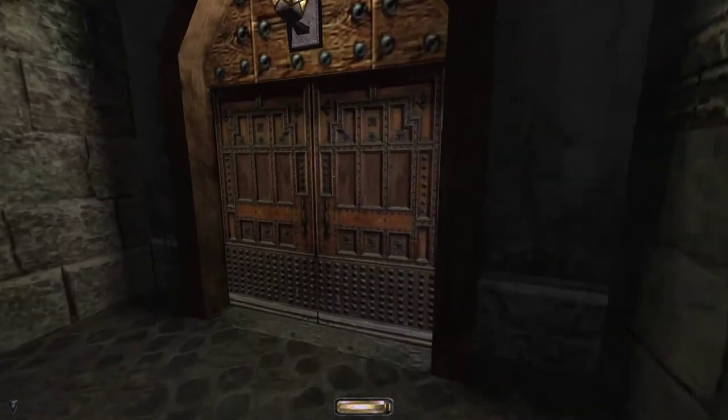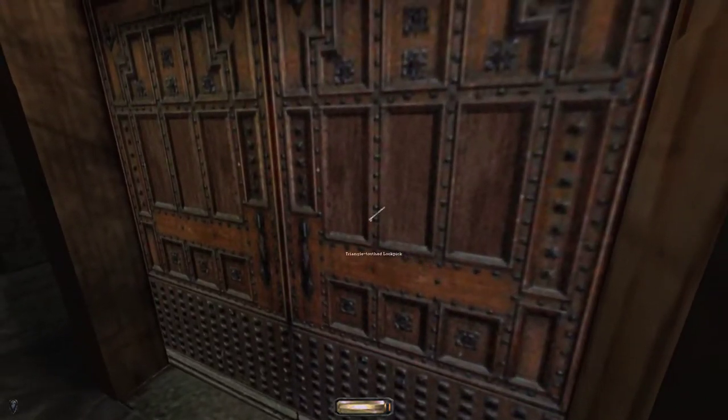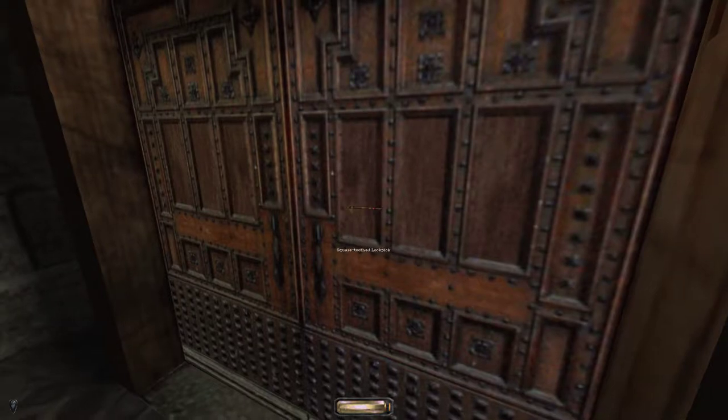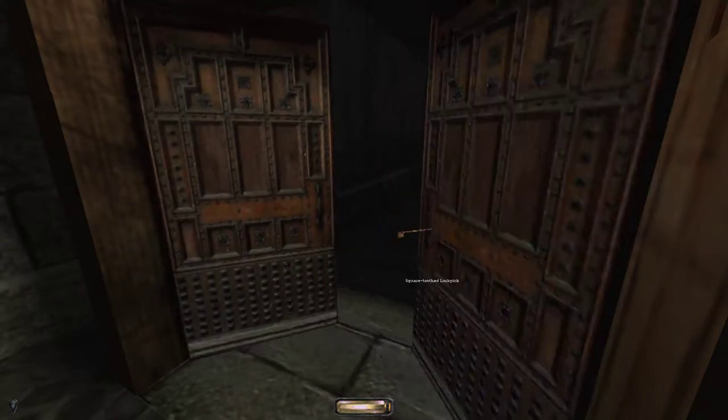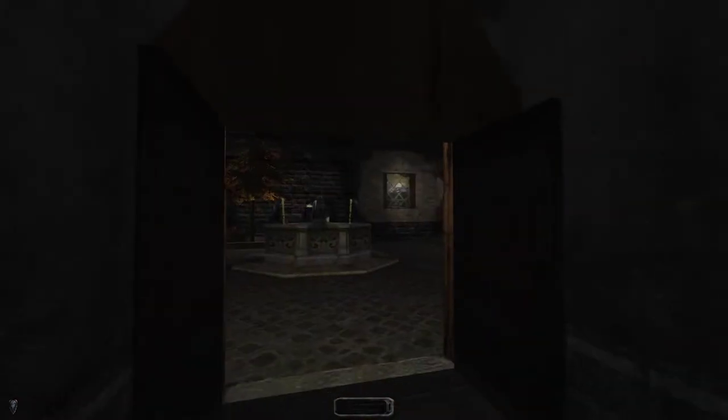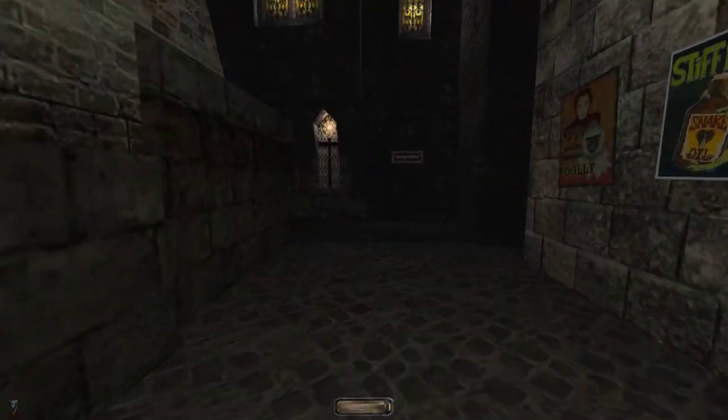This one is a square-toothed lockpick so I couldn't pick it yesterday. But now, it's nice and dark. This is going to give us a nice way through to Oak Court and this fountain there. Good. Opening up more passageways.